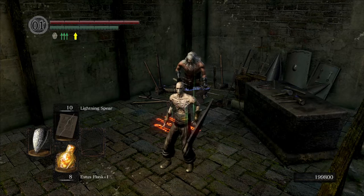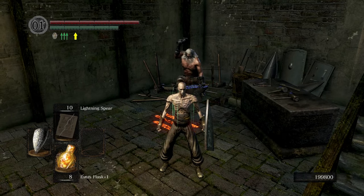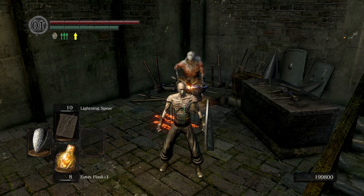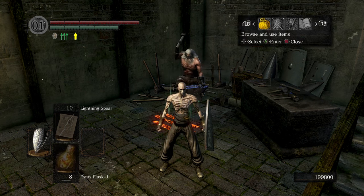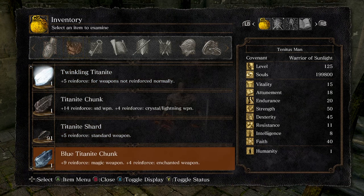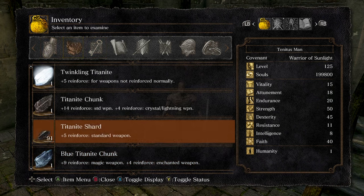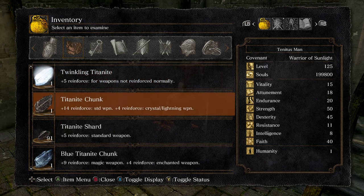What's going on YouTubers? In my last video we did soul item duplication — things like consumable soul items or boss souls that you were able to duplicate using the controller. This method we're going to be doing usable item duplication, so things like twinkling titanite, chunks, or slabs. I'm just going to be doing twinkling titanite and then titanite chunks.